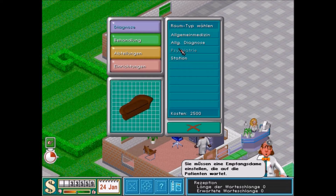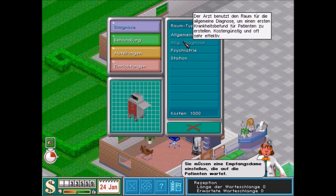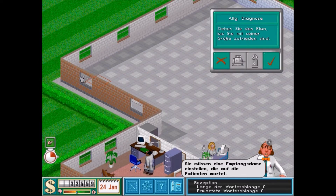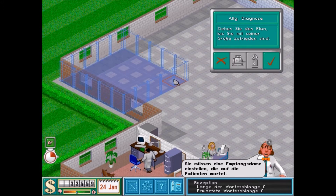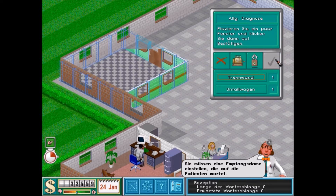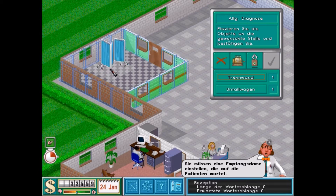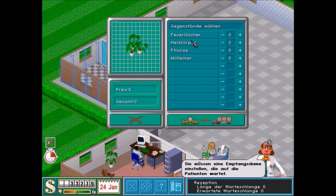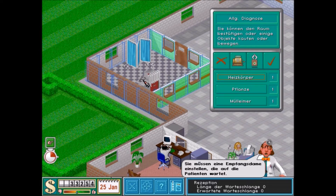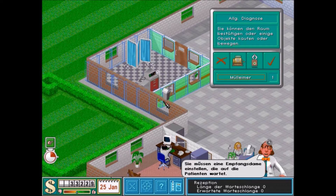Wir haben unsere Allgemeinmedizin fertiggestellt, aber das ist ja noch nicht alles. Ich habe die Zeit bewusst runtergedreht, damit wir weitere Räume bauen können. Ich werde sowieso jetzt alle Räume vorher, bevor ich das Krankenhaus eröffne, gebaut kriegen. Wir brauchen hier eine Trennwand, den Diagnosewagen, und natürlich wieder unsere vier Lieblingsutensilien: den Feuerlöscher für die Promis, den Heizkörper für die Wärme, die Pflanze für die Optik, und den Mülleimer – ironischerweise für den Müll.